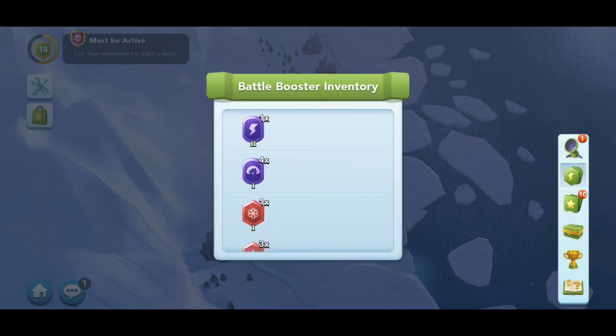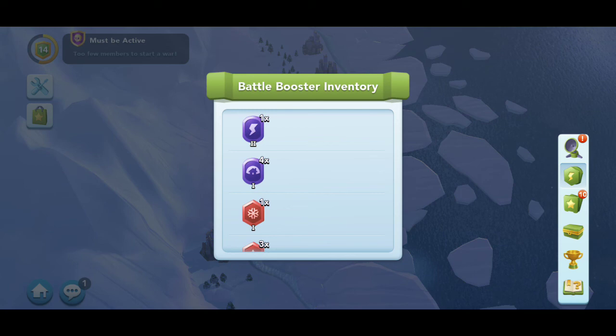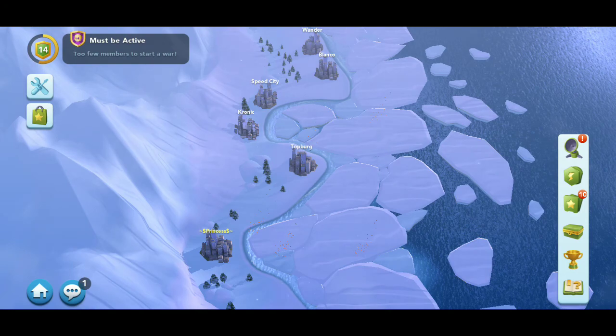If you have a booster assignment — like use the umbrella booster — you're going to go here. This is your booster inventory; see which boosters you have. See how I have the umbrella? That means I'm going to launch that booster attack. That's how you do that assignment.